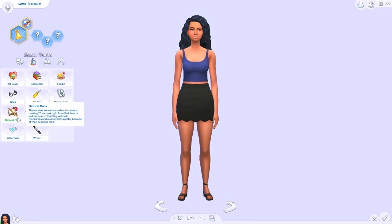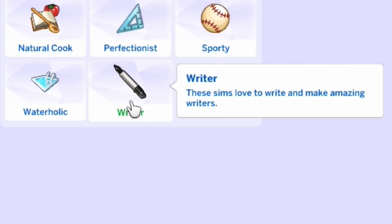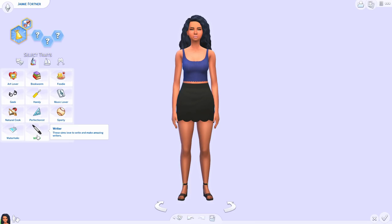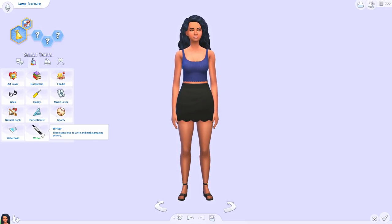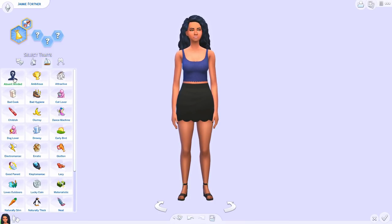Handy and Natural Cook were in Volume One. We have Writer here — these sims love to write and make amazing writers. I think this would be great for sims who want to be writers. You could pair it with the Best-Selling Author aspiration and they'd go hand in hand. I like the little icon for it too.